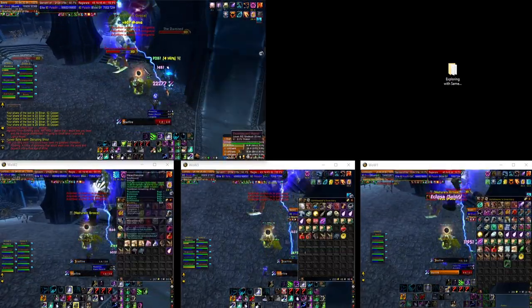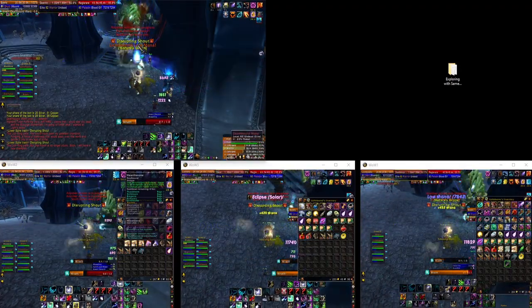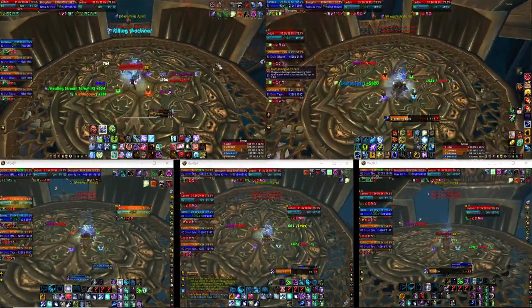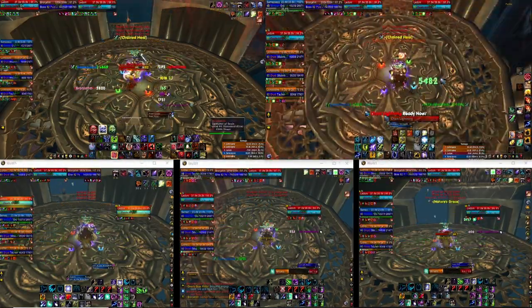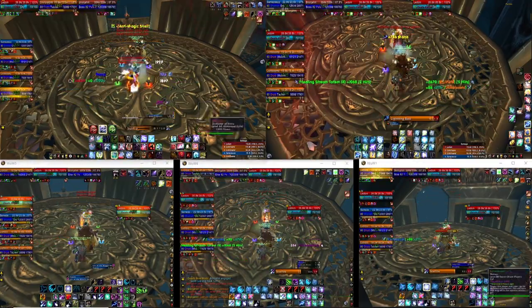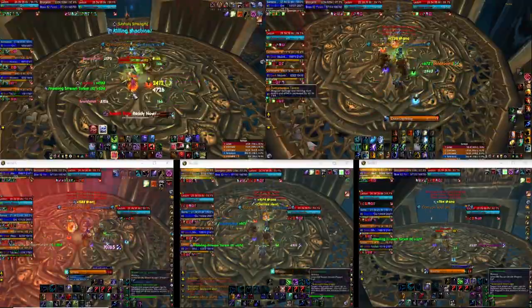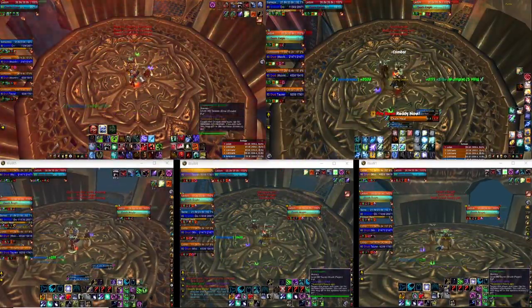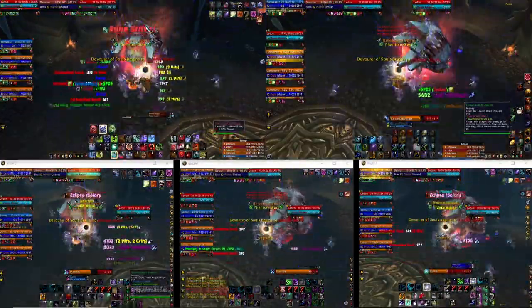Another benefit of multi-boxing or leveling multiple characters at the same time is Rep Farm. Once you get a team of characters going, you could do something cool like this — this is my team, they're not super geared, about 4k gear score, the little boomies. Now I can do Forge of Souls normal and heroic. It's not super easy, especially on bosses where there's positioning involved, like having to position all the guys. But something cool, something maybe to aspire to.